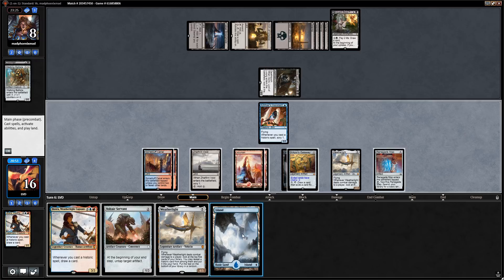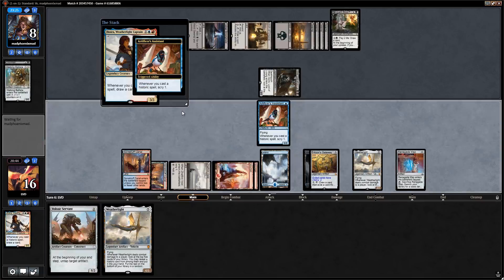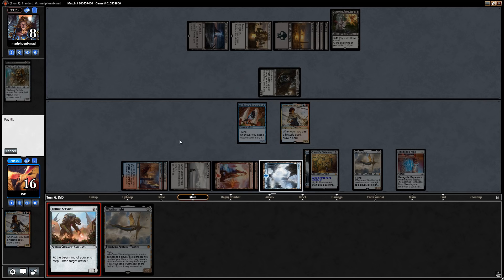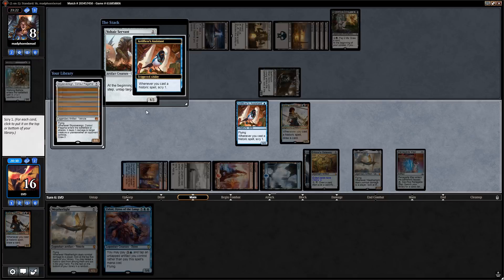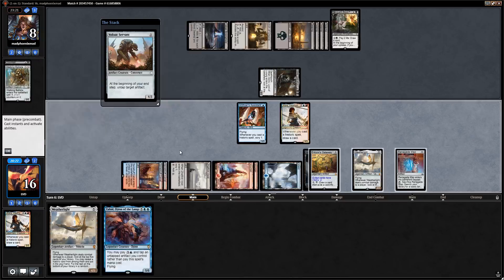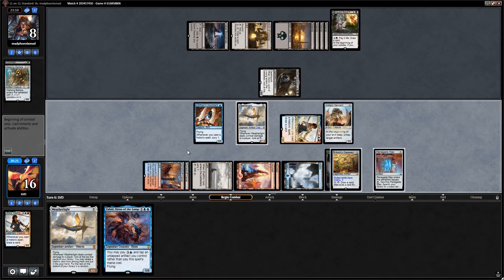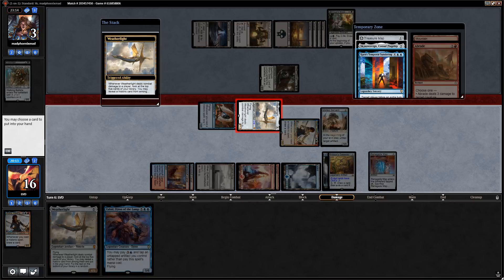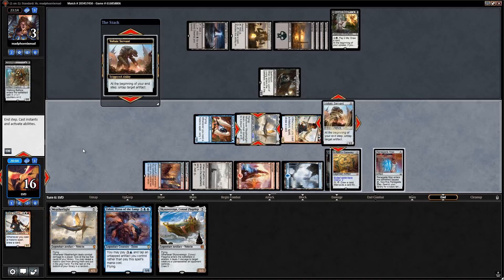Let's play lands, play Jhoira, scry with the assistants — bottom Renegade Map — play Voltaic Servant, draw with Jhoira. We draw before scryin, but it worked out. I'll take a Skysovereign so we can find it with the crewed Weatherlight. We find Skysovereign — temporal sundering also works but I'll take the Skysovereign. Say go, then untap Weatherlight. Opponent is going to use Bloodfast twice end of turn — they're down to eight. We've got a solid board.